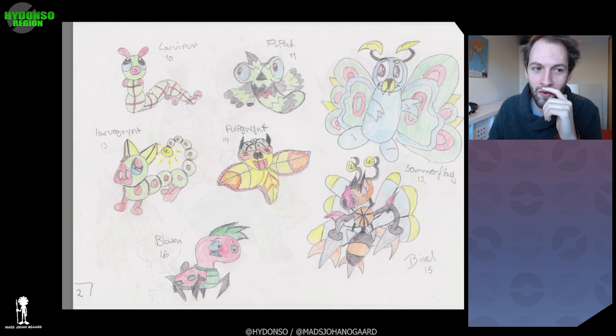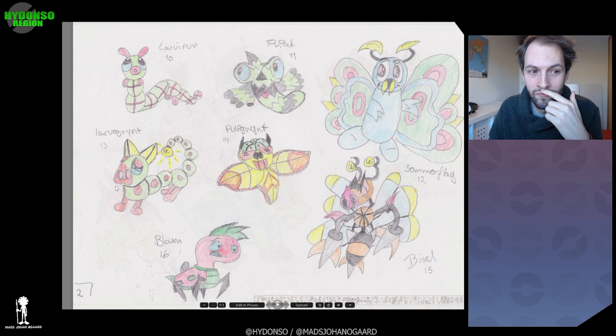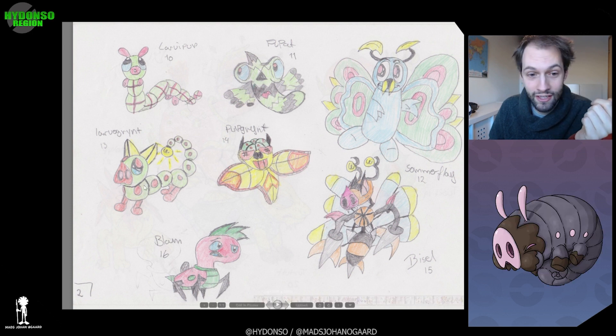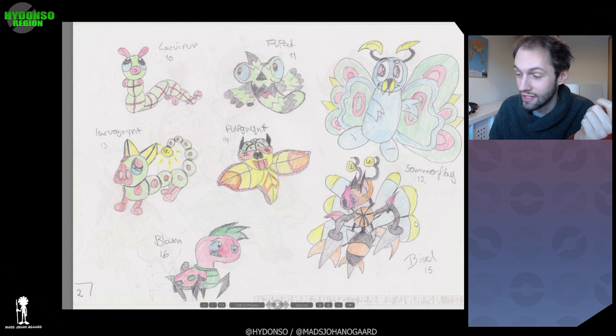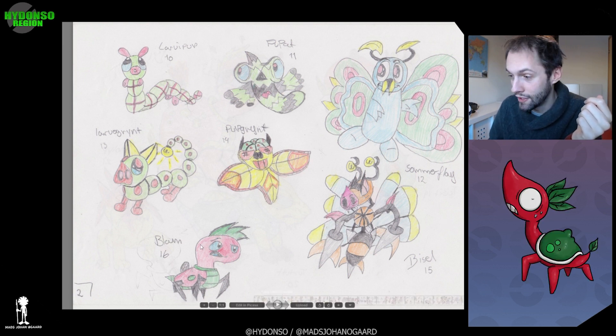And here we have a very obvious inspiration from the Caterpie line, but they're different enough. I like Poop Pat — quite cool. And as you guys have seen in the latest video, we remade this line. It turned out very differently from how it started — even before this version it was just a normal bee, but today we have a beetle. That's pretty cool. Again, you guys know Plum already.